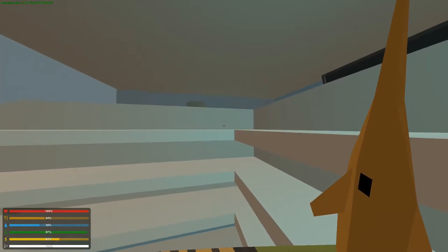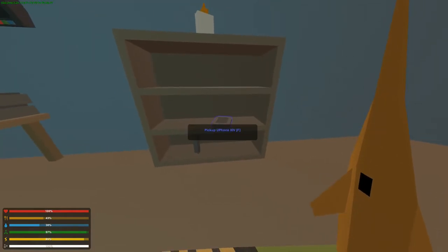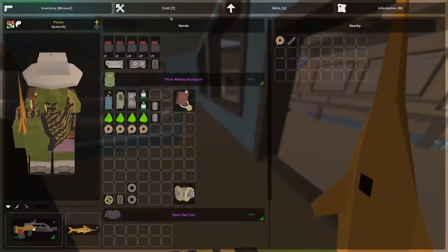This is probably one of the hardest items to obtain, as it is very rare. However, after you've obtained the graphics card, you now have all the items and you can craft the sacrificial scripture.